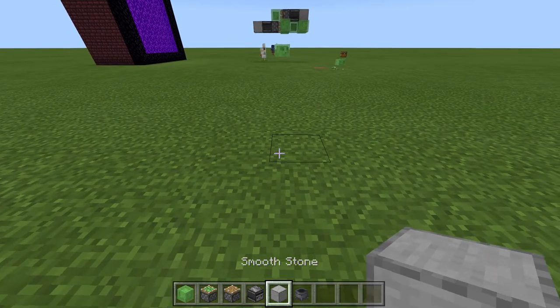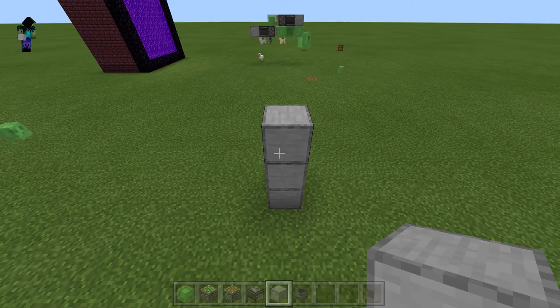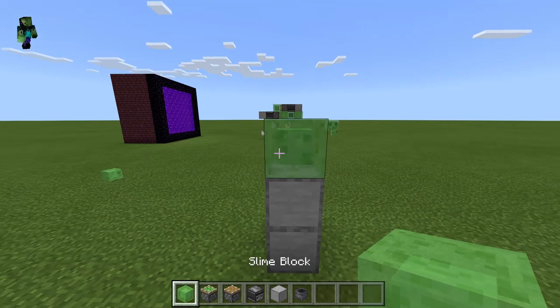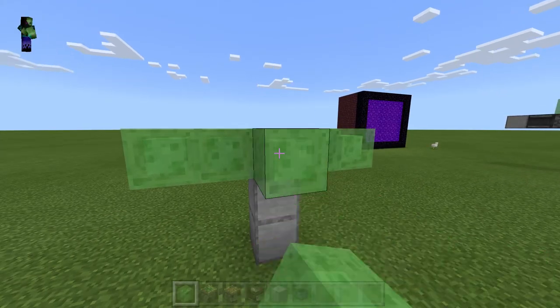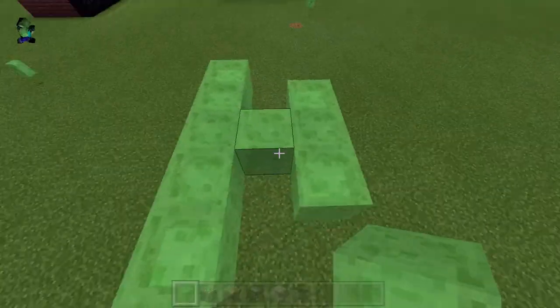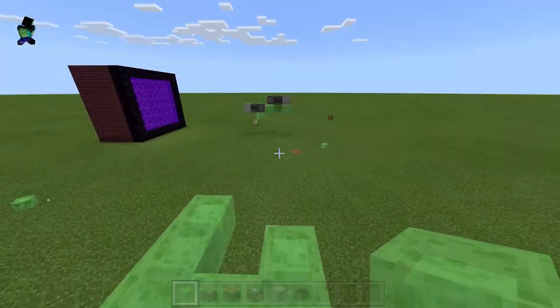To start, you're going to want to go about two or three blocks up — it doesn't exactly matter. Place a slime block and extend them out in a pattern, then delete the scaffolding. Make it like a little T-shape. This is going to be the back of your plane.